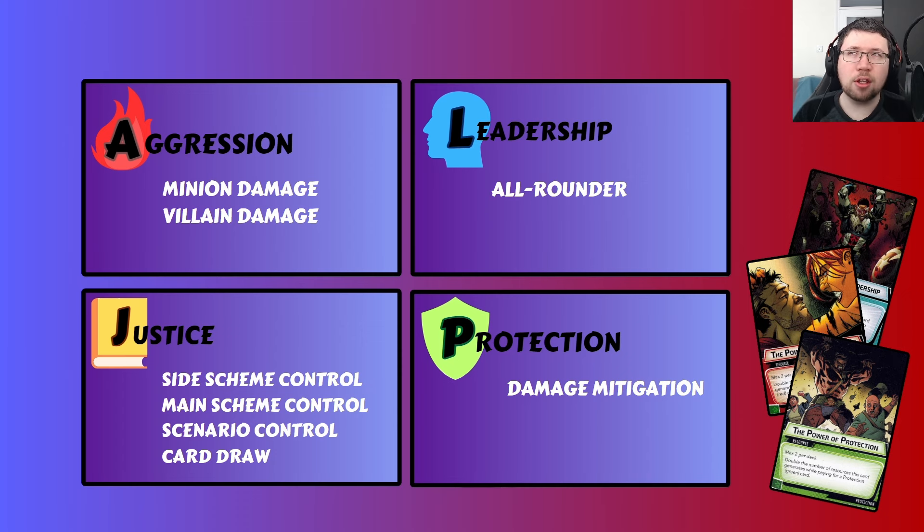Justice also has card draw, which isn't completely universal, but Skilled Investigator is a staple in pretty much every Justice deck. One Way or Another is very good in solo play and in multiplayer for drawing a bunch of cards at a time, and there's Clear the Area as well. Justice has access to more card draw than aggression and protection, and you can build turbo draw decks in Justice. Card draw is really good for characters that want to focus on using their hero cards — hero cards are typically more powerful than aspect cards, so drawing into them more often is a big strength. If you have a really strong hero kit like Scarlet Witch, using Justice to find your hero cards more often is a very strong strategy.